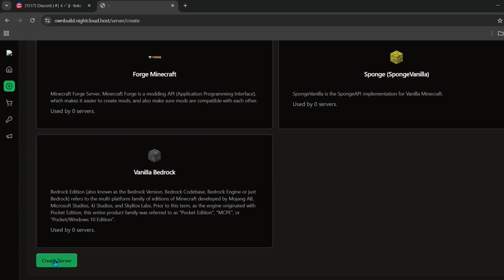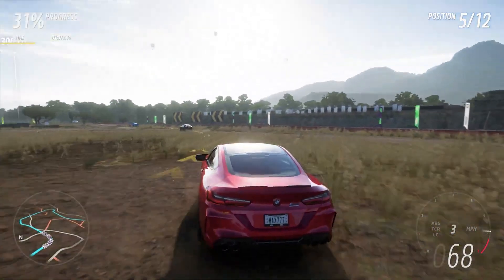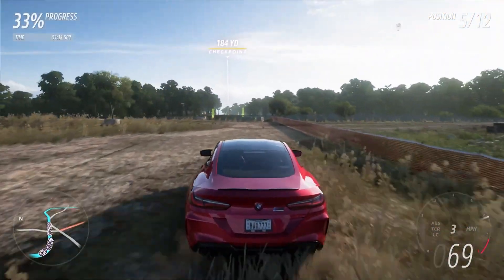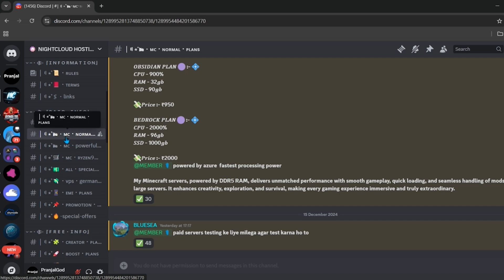After choosing all of these settings, click the create server button and your free server will be created. I'm not going to click that button because I'm going to buy a cheap server from this hosting instead. To do that, go back to the Discord server and in the paid info section you can see all of their paid plans.